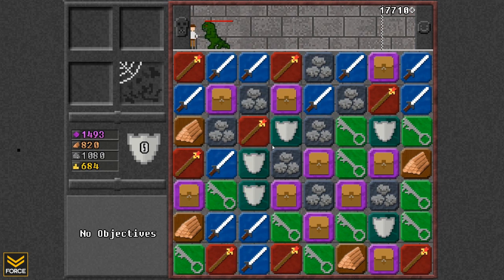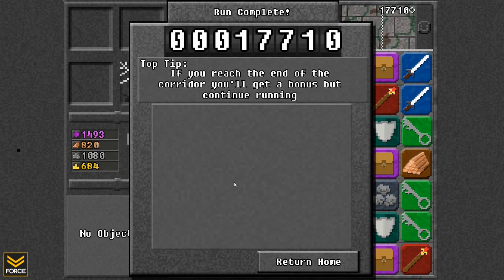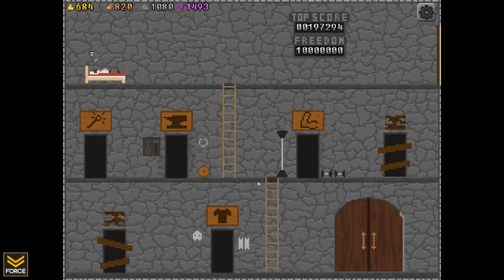Killing monsters, opening chests, and running grants a time boost. We have a match right there — that is the end of the round. Top tip: if you reach the end of the corridor, you'll get a bonus, but continue running. Wonderful — we have completed the tutorial to the game.